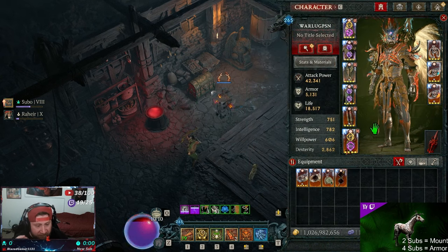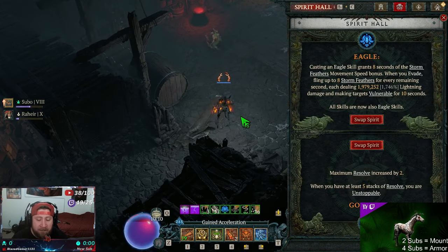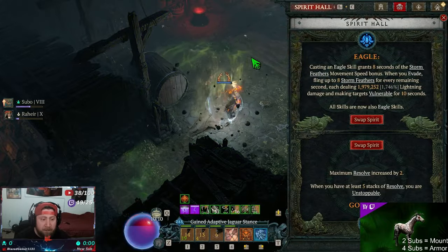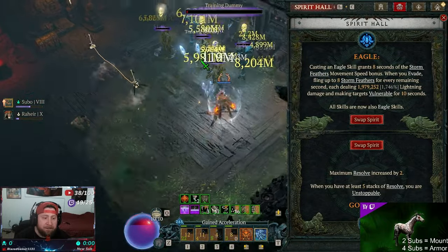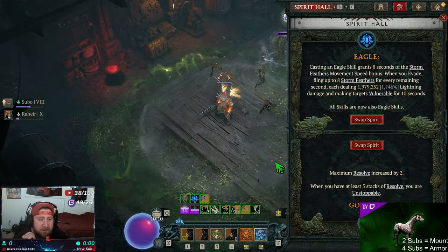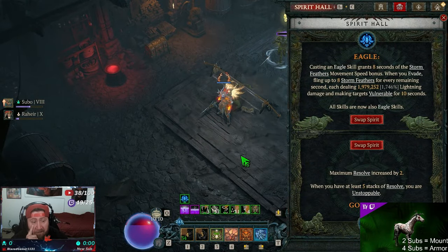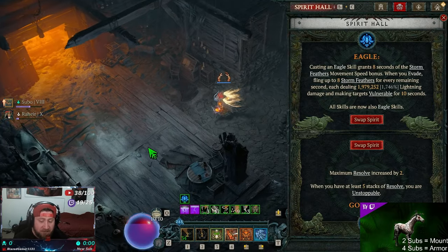For the Spirit Hall we've got Eagle, because that's where our Storm Feathers and all our damage come through. When we pump everything up, Storm Feathers deals all the damage, which is great. Then we've got maximum Resolve stacks for Gorilla on the second half, so we can deal even more damage.